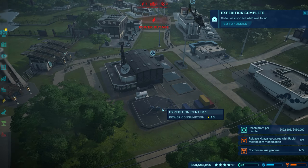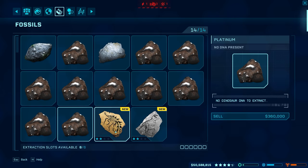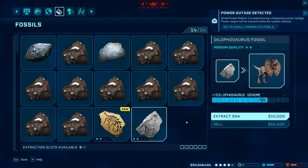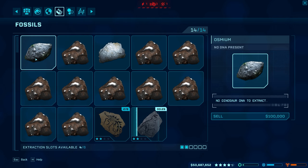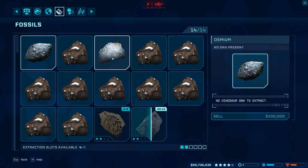Alright gamers, now that we've got our helicopter back, you can see we've returned with fossils. That upgrade we did made it so that we could store up to 14 fossils at a time. We're going to go ahead and extract the DNA from these, but as you can see, every single one of these — this one here is worth $100,000, this one here $360,000. I've got 10 of those at $360,000, that's $3.6 million, plus another $220,000 — that's going to be $3.82 million total.